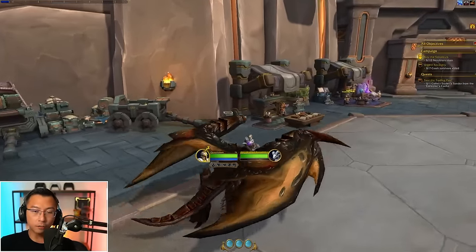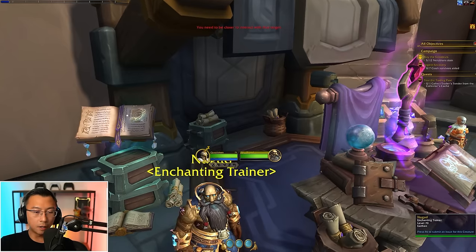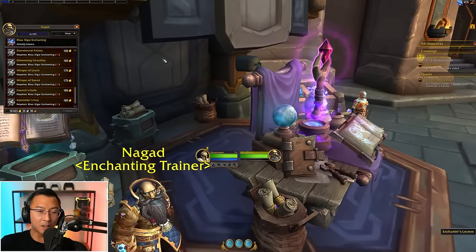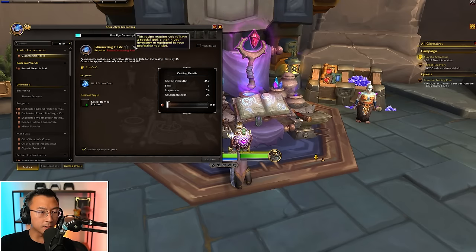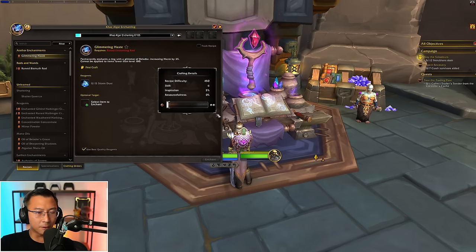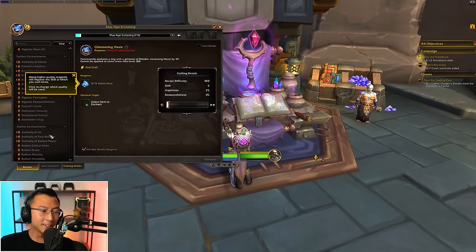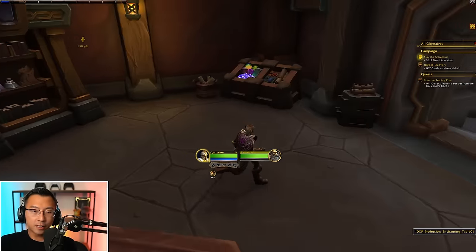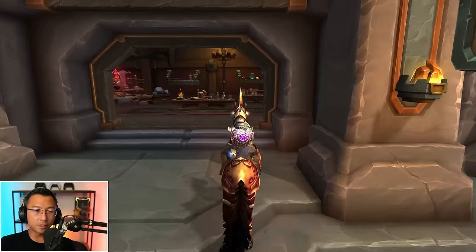I can see an enchanting trainer here. Enchanting is available — we'll leave the profession details to another video. But essentially you have an enchanter's lectern. Crafting looks like it'll use kind of the same system — there are different quality tiers. Crafting orders seem to be back unless this is entirely placeholder. And this is probably the enchanting sanctum — there are reagents you can buy over here. I'm going to swap to a smaller mount so we can see a bit better.